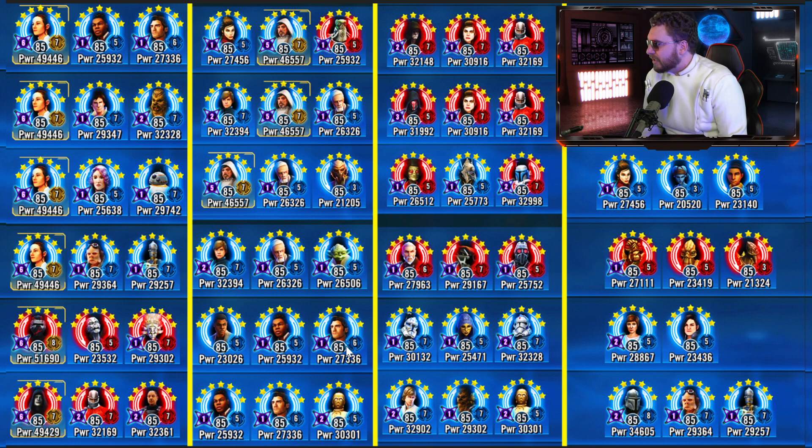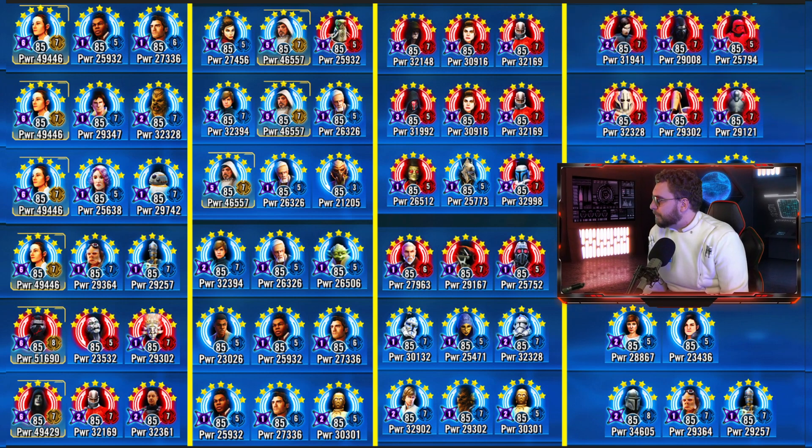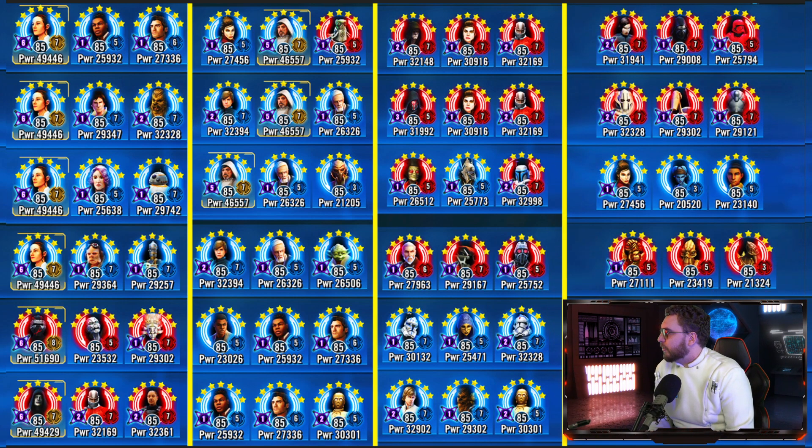If you aren't using Fives on offense with General Anakin Skywalker, this is probably your next best defensive use out of him. Captain Rex with Fives and Barriss is a ticking time bomb — how much time can you spare before Aerial Advantage gets off? Looking at the list, I really do like Unmasked Kylo Ren and Kylo Ren together on defense — not an amazing team, but still a decent team nonetheless.